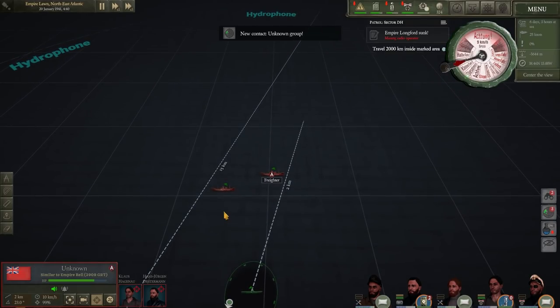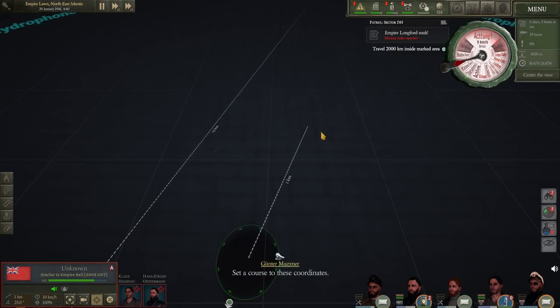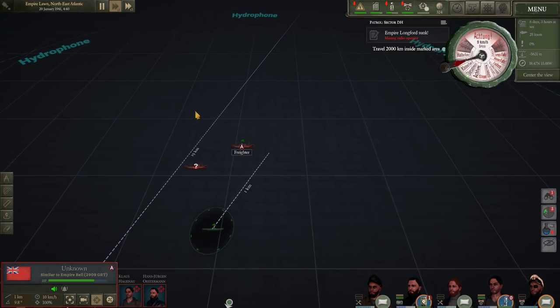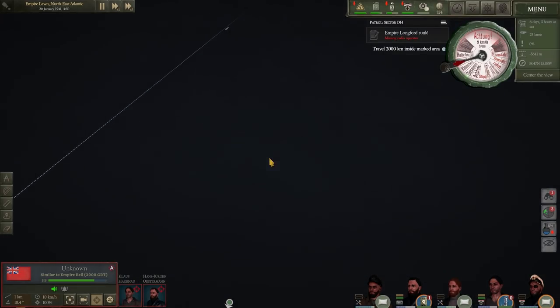I was toying with the idea of doing the same thing to target A, but the problem is we're almost directly behind target A. With our second target I had a little bit of an angle to work with so that she might make the turn back into the torpedoes. Target A, shot directly from the rear, is just snaking back and forth - that's not what we're after. We've got the question mark pop-up on our third ship, and she has sunk. Now there's just one ship remaining.